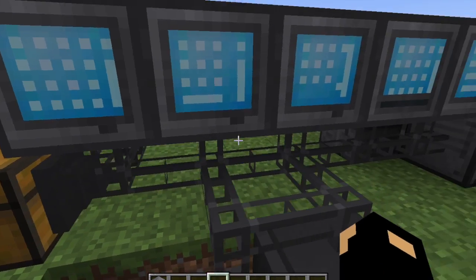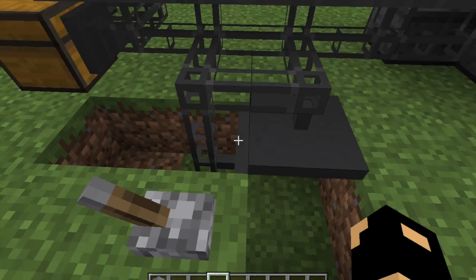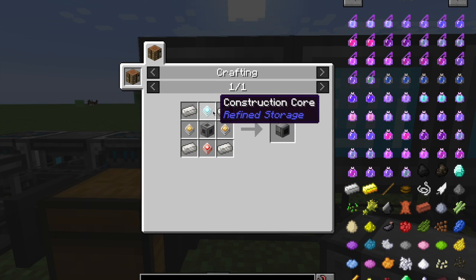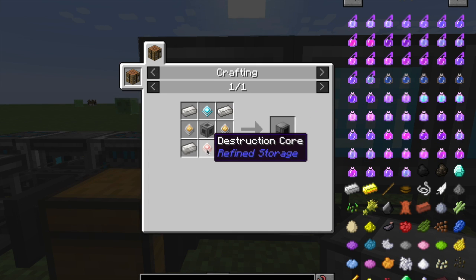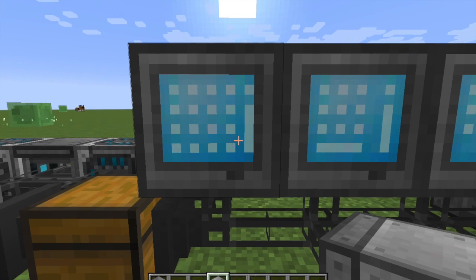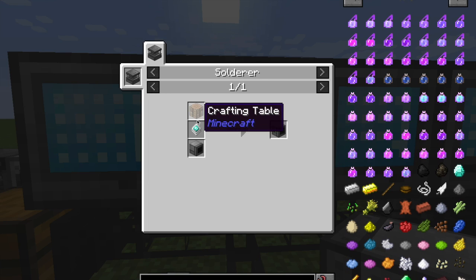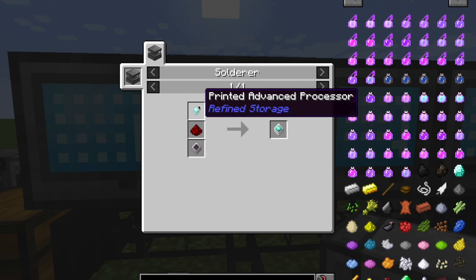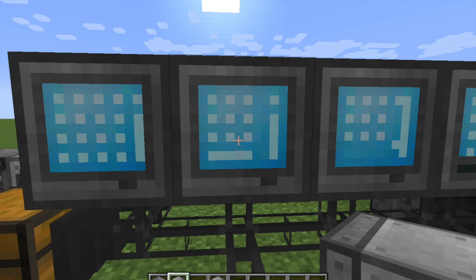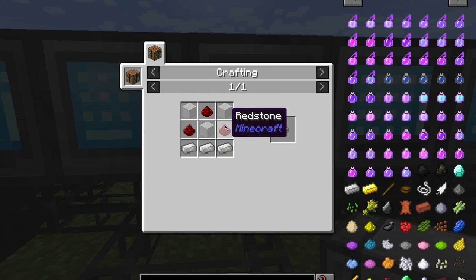Now we just have it set up to import and export. These are all the grids - this is basically the meat of the mod. The crafting grid requires two gold processors, an instruction core, a construction core, machine chassis, and some more quartz. The crafting grid is the one I recommend - it uses a crafting table, a diamond processor, and a grid. The pattern grid requires a pattern, which is made like this.